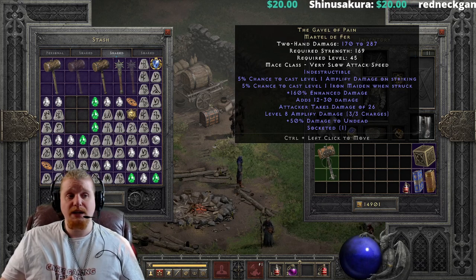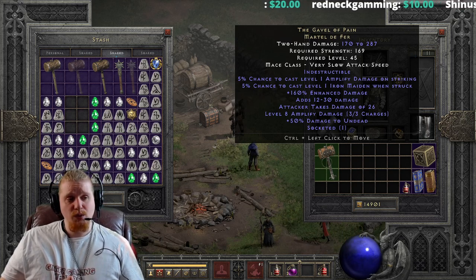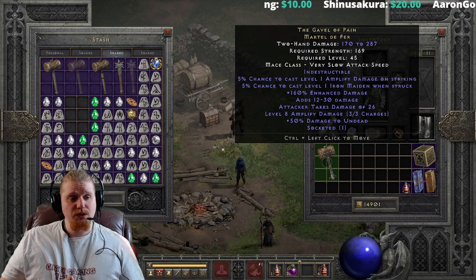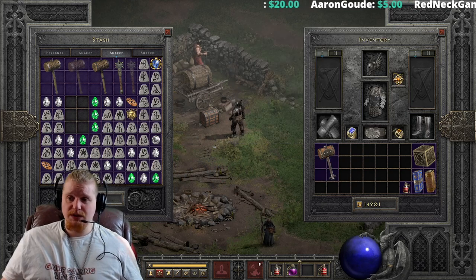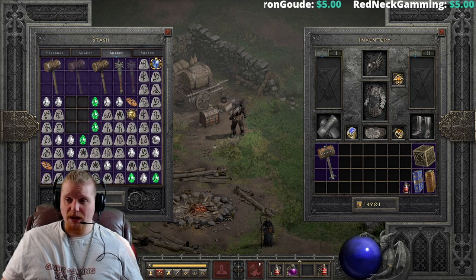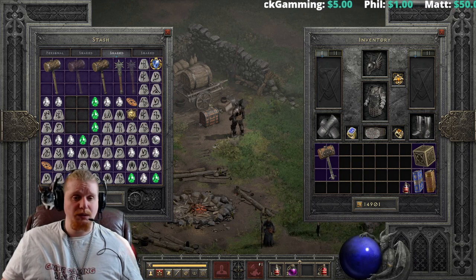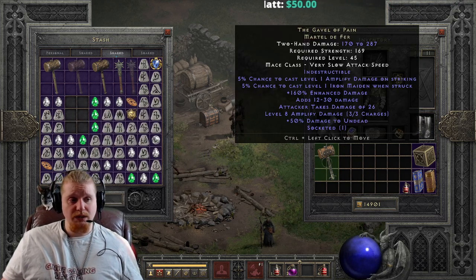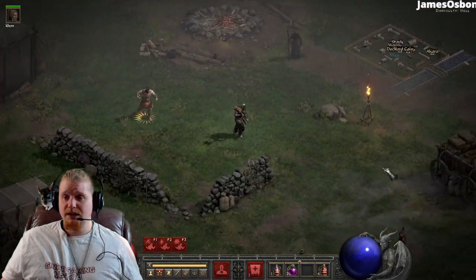At level 45, the Iron Maiden and Attacker Takes Damage of 26 can do a decent amount of damage to targets, but the main issue is most monsters around level 45 are going to have too much HP for that to be really effective. The Amplify Damage charges could be useful, but there are only 3 of them. They are level 8 Amplify Damage charges, which is a lot better than the level 1 version on this item. Level 8 gives a 6.6-yard radius and a 29-second duration, so you'll get more use out of those three charges. I'll use them up quickly and then repair to see how much they cost per charge.